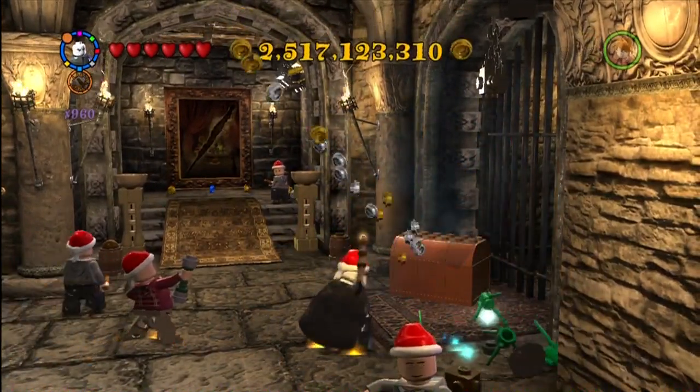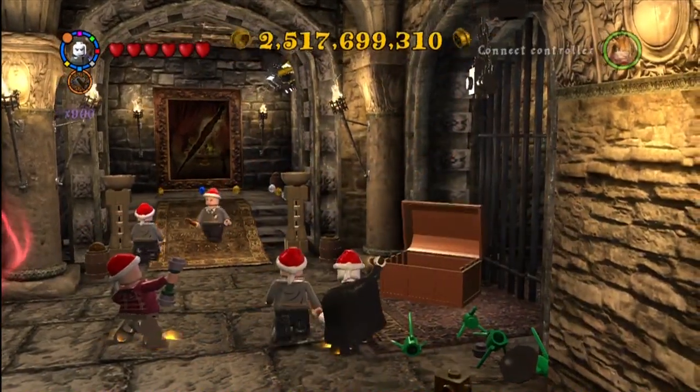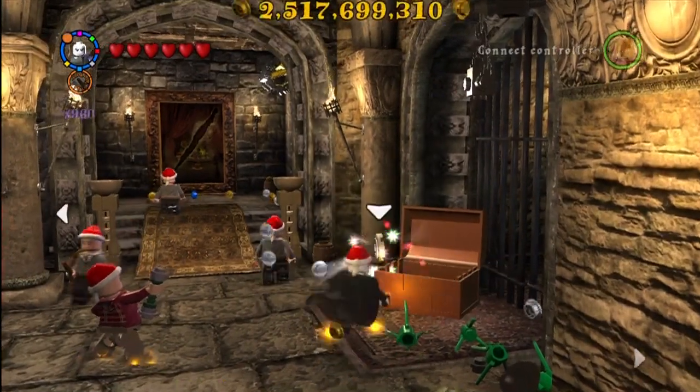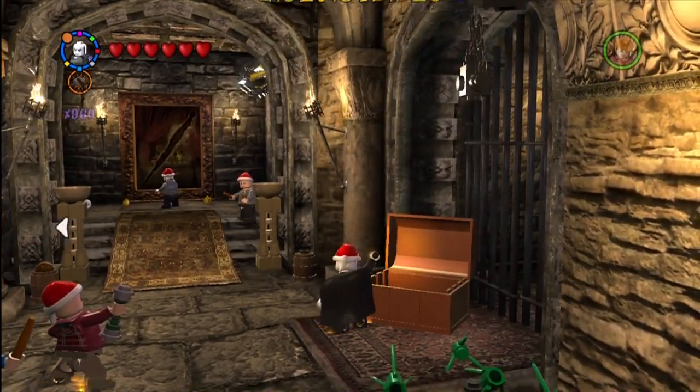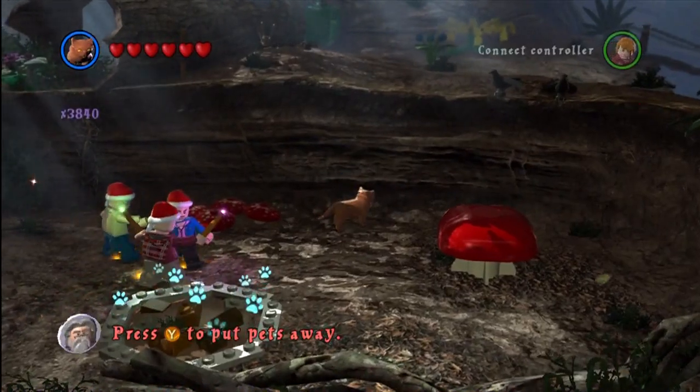Alright, this is now back in the Hufflepuff common room. You use Reducto on that chest, I believe, and then you just hit it and get a character token.